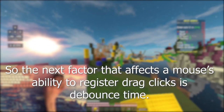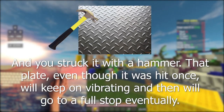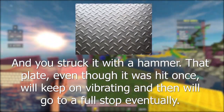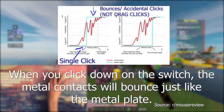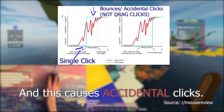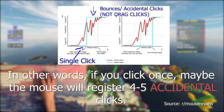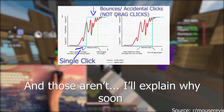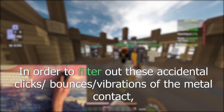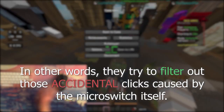The next factor that affects a mouse's ability to register drag clicks is called debounce time. What is debounce time? Here's a metaphor: say you have a thick metal plate and you strike it with a hammer. That plate, even though it was hit once, will keep on vibrating and then come to a full stop eventually. The same thing happens inside a microswitch — when you click down on your switch, the metal contact will bounce just like the metal plate, and this causes accidental clicks. In other words, if you click once, it may register four to five accidental clicks due to the nature of a mechanical switch. However, there's a misconception that those bounces are drag clicks — they aren't.